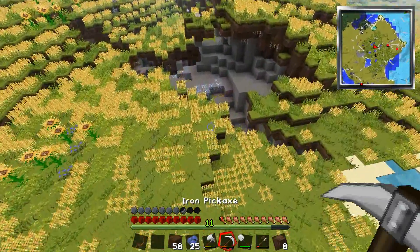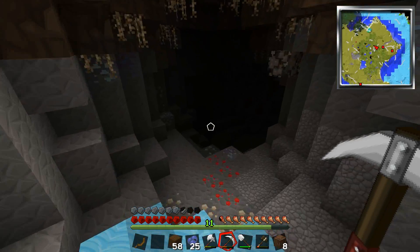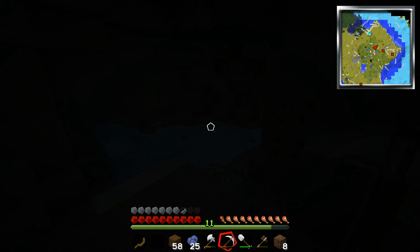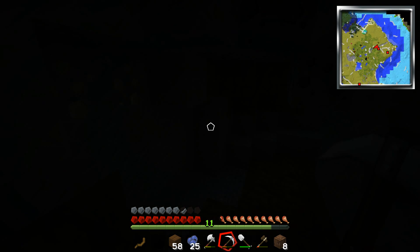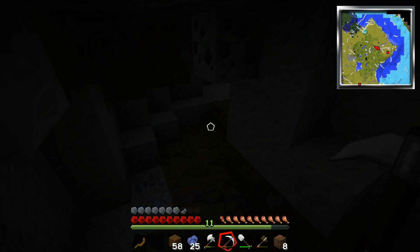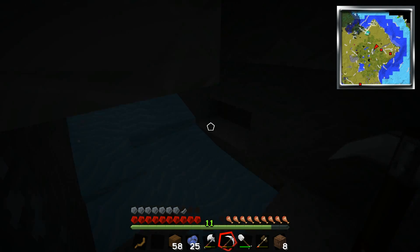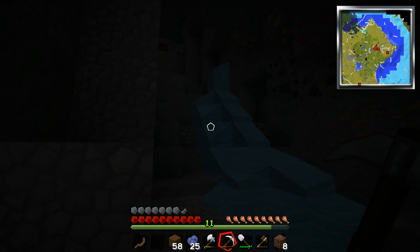Just trying to find like a hole or something. I'll go down here. Do I have any torches? What is this? It's dark down here. There we go — that should make it better. Slightly. My brightness was on moody, not bright. Got dark real quick.